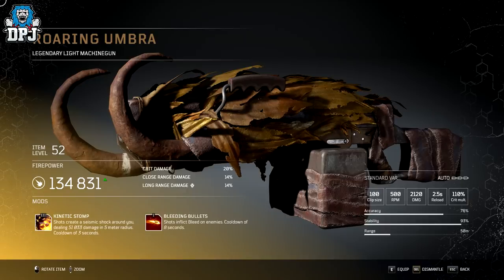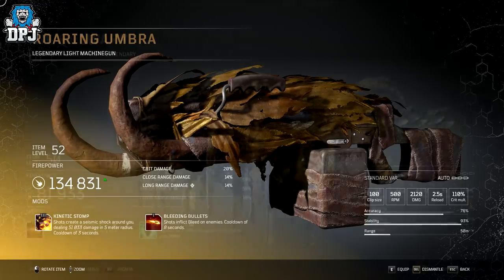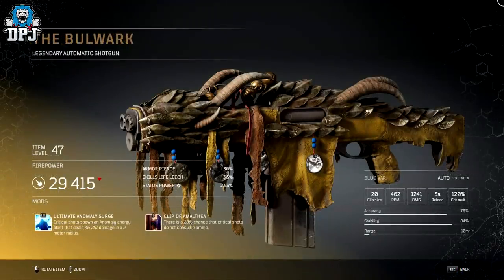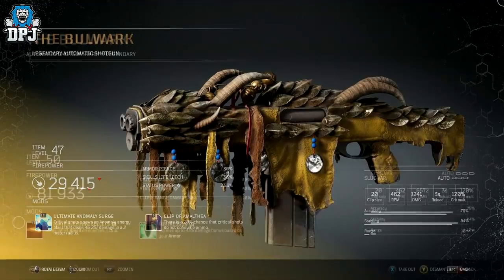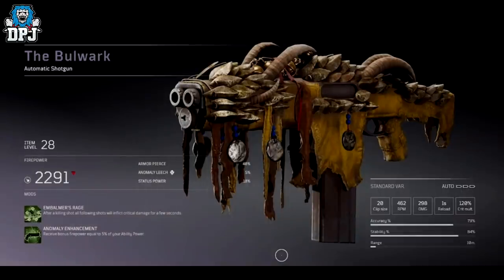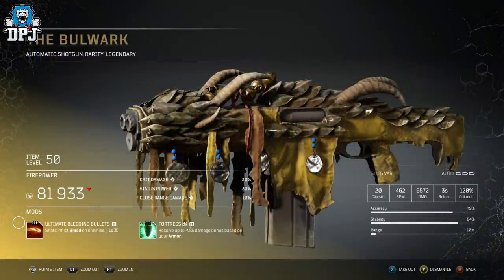Next up, we have the Bulwark, which has an entirely new mod compared to the older one — it used to have Ultimate Anomaly Surge, but now it has Ultimate Bleeding Bullets. This is a weapon we have seen change over time, going up in rarity. It also had the Embalmer's Rage mod on it at one point. They finally decided to leave it with Ultimate Bleeding Bullets.